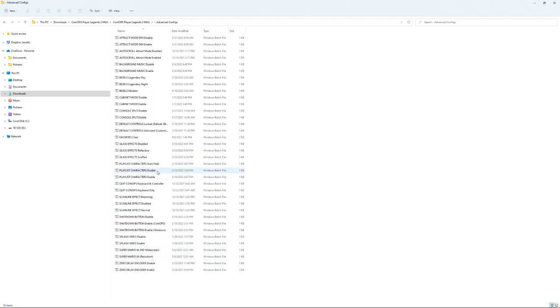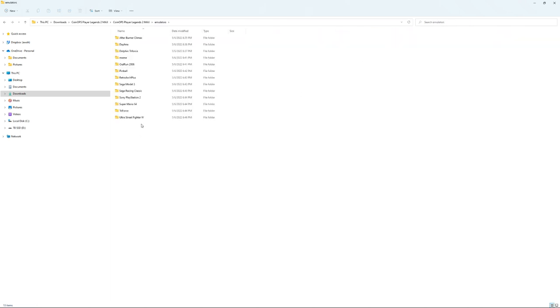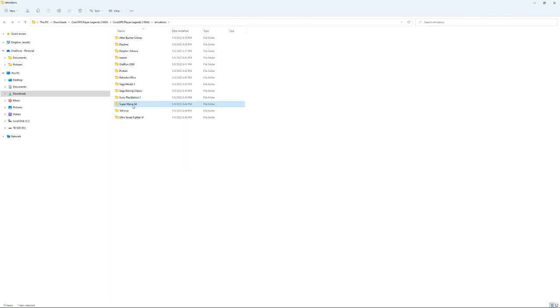They thought of everything here. Something I was looking at earlier is the playlist characters auto-hide feature, which is really cool. Let's go ahead and boot up Coin Ops. You can see in the emulators here the big differences - they have some PS2 games, that Super Mario 64 HD game, Street Fighter 4, some pinball, some Outrun 2006, the Daphne enhanced games, and the PlayStation 3 game Afterburner Climax.